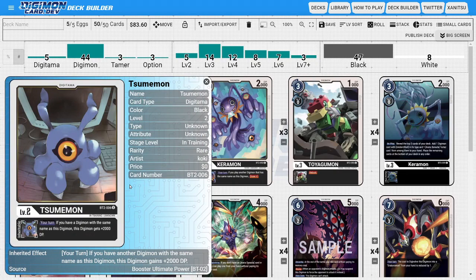Going over the deck, starting with the Digitama, I'm running one copy of Sumimon. Sumimon is a pretty solid Digimon from BT02 with a nice inheritable ability where during your turn, if you have a Digimon with the same name as this Digimon, it gets plus 2000 DP. The whole point is you'll be spawning a bunch of Diaboromon tokens, so if this is in the inheritable source, your Diaboromon gets plus 2000 DP, helping him beat over opponents and survive security checks.